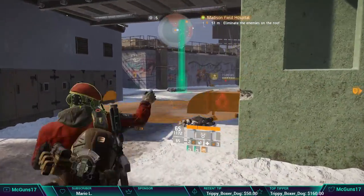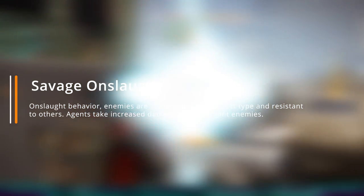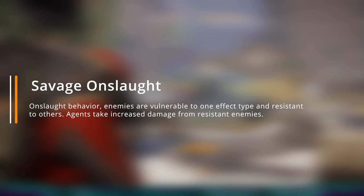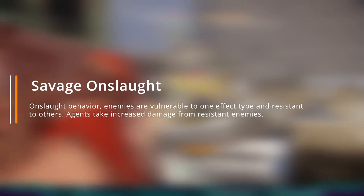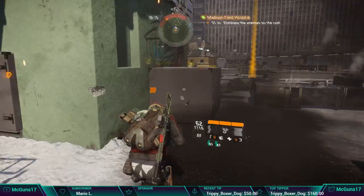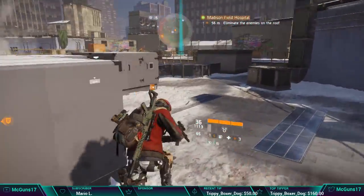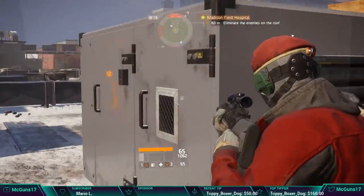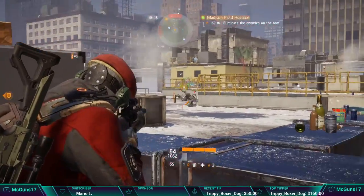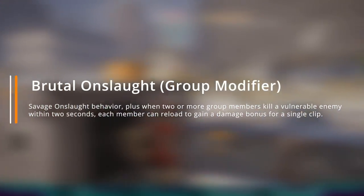The second modifier is going to be Savage Onslaught, which is Onslaught behavior plus enemies are vulnerable to one effect type and resistant to the others. Agents take increased damage from resistant enemies. When you activate Savage Onslaught, you'll always see NPCs with a resistance to one of the elements, making that NPC resistant and capable of doing a lot more damage against the agent.